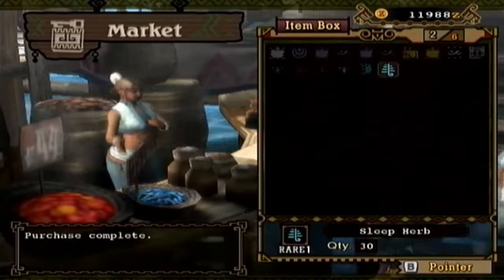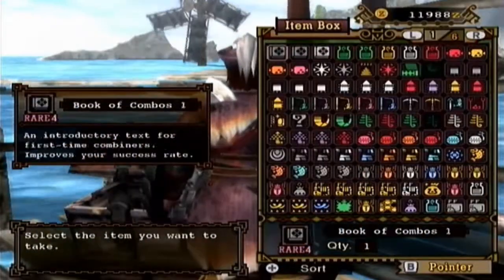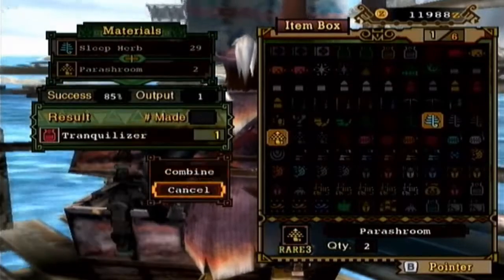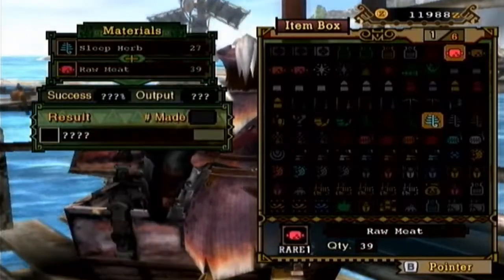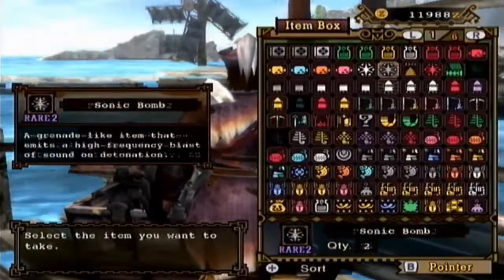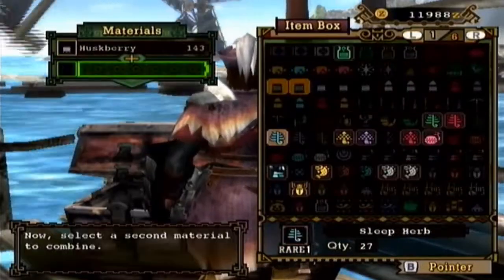Here at the beginning I'll show you how to make sleep shots as well as a tranquilizer, which would be a parashroom and a sleep herb — that gives you a tranquilizer. A huskberry and sleep herb give you sleep shot level 1, and sleep herb plus raw meat gives you drugged meat, which you can use on, say, the Great Jaggy.